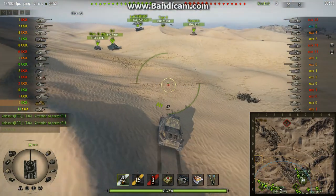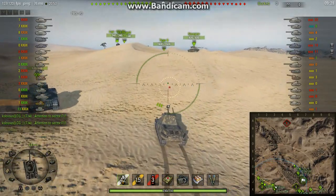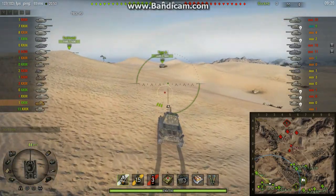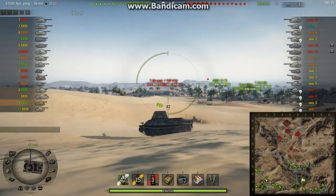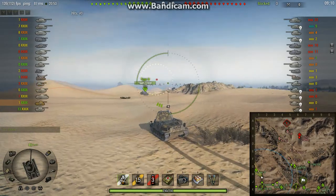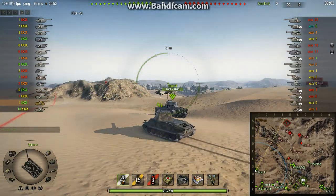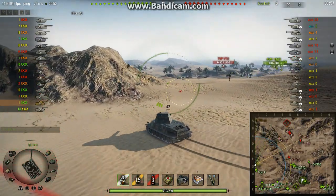Now ostensibly this video is about mistakes - they're not my mistakes, they're the mistakes made by that Tiger II you can see in front of me, and they're pretty elementary mistakes, so let's watch them and learn. But what this video is really about is me showing off getting a Noskins medal. A Noskins medal is where you kill 3 enemy tanks or tank destroyers that are 2 tiers higher than you, which is quite some going. I've only managed a couple of these medals and this is one of them. So let's have a look.